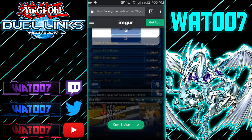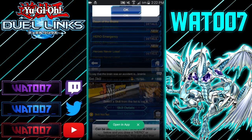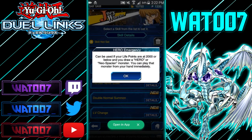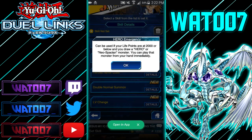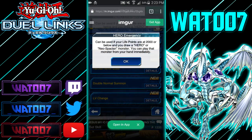Konami seems to really want Zombies to dominate in Duel Links. Next, Hero Emergency: can be used if your life points are 2,000 or below — draw a Hero or Neo-Spacian monster and you can play the monster from your hand immediately. The fact that you can play it immediately is pretty solid. You could tech in one Elemental Hero Neos and get a 2,500 beater just like that.